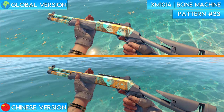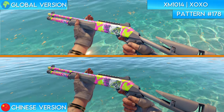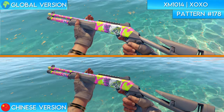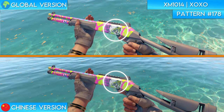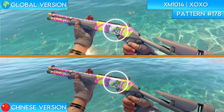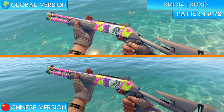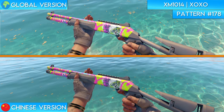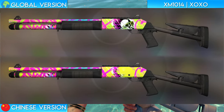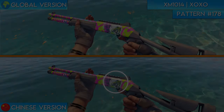Next up we have an honorable mention, which is the XM1014 XOXO. This is a skin that I saw a lot of conflicting information about while doing research for this video. Firstly, this is a pattern-based skin where the skulls are only present in a select few of the patterns. The pattern we're looking at right now has the most visible skull of all the patterns, and as you can see on the Chinese version, it looks the exact same. I found a ton of information online saying that the skulls were removed and even found a screenshot displaying that. I'm honestly not entirely sure what happened, but as of right now, this skull is completely visible in the Perfect World version of the game.